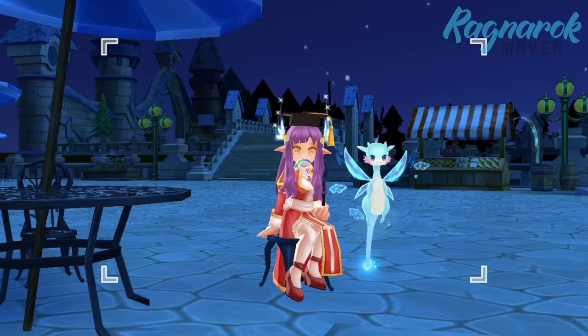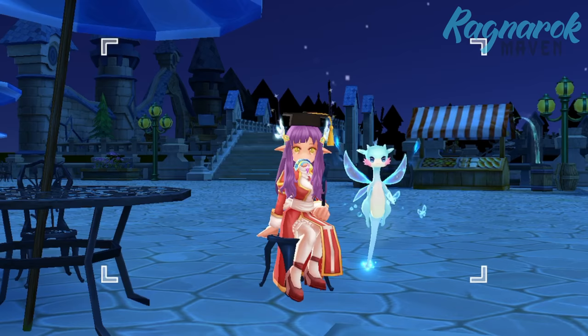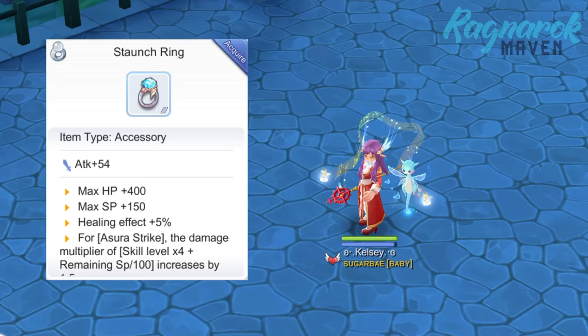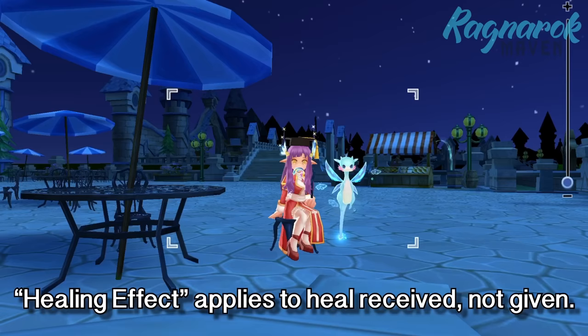Before we end this section on equipment, you may notice that some items may have a healing effect in the description. Notably, the Rune Shoes has a 20% healing effect and the Staunch Ring also has a 5% healing effect. However, this only applies to the heal that you receive, not the heal that you give. So these items may be more suitable for the tanks of the team.